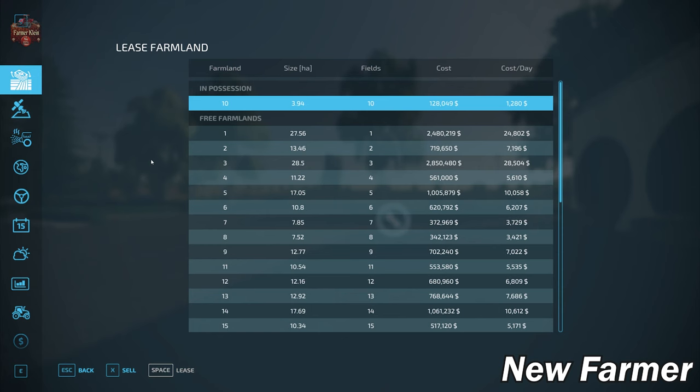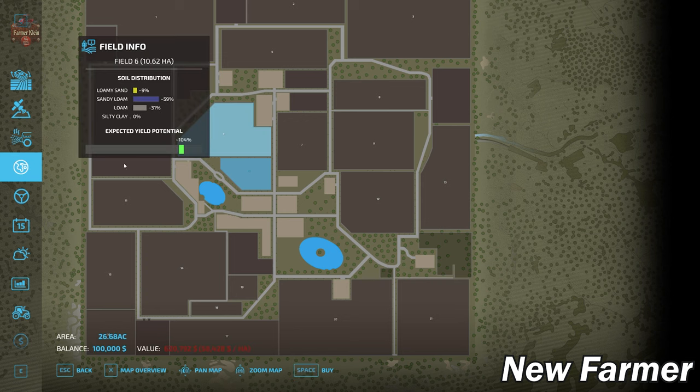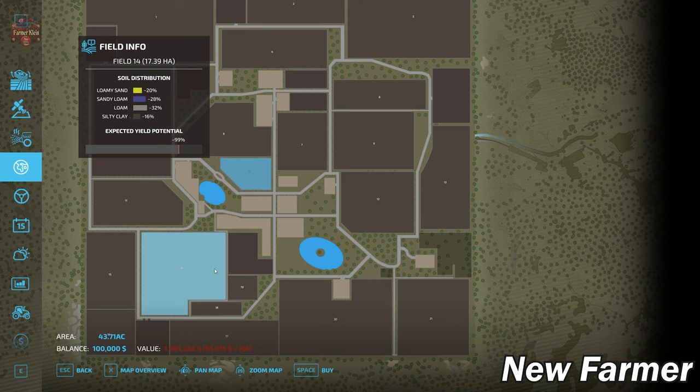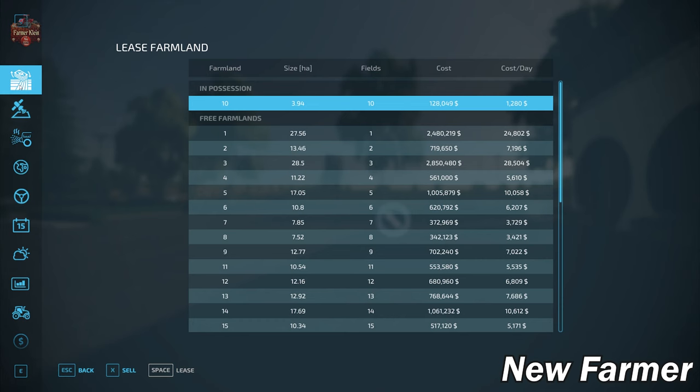The farmland lease screen shows all viable farmlands, including any associated field number and size. On this map, all the viable plots are essentially field-sized — unlike other maps where viable farmland includes extra land outside the field. Here you're basically buying fields, and each field is its own unique farmland. For example, farmland one with field one is 27.56 hectares at 2.4 million dollars, and farmland two with field two is 13.46 hectares at 719,000.